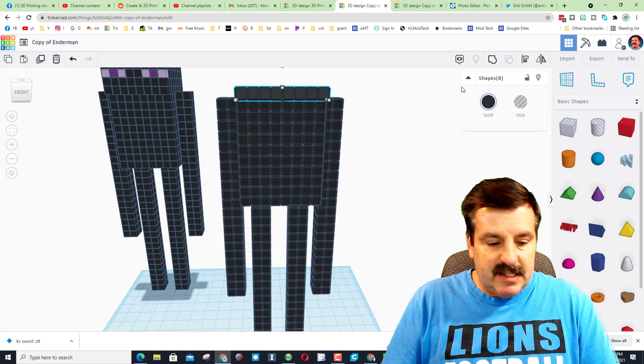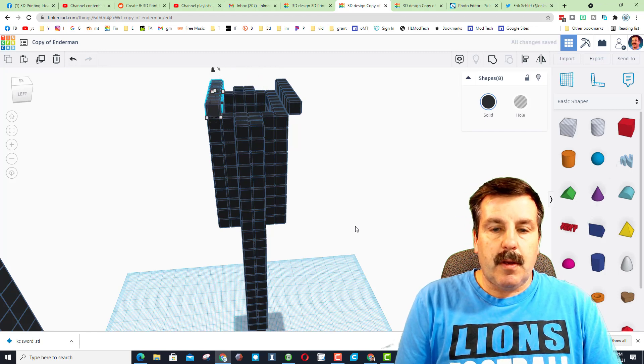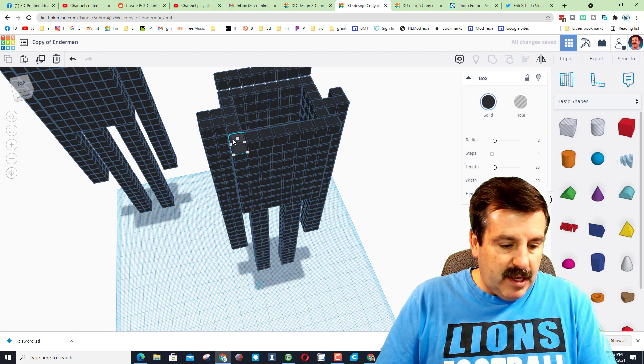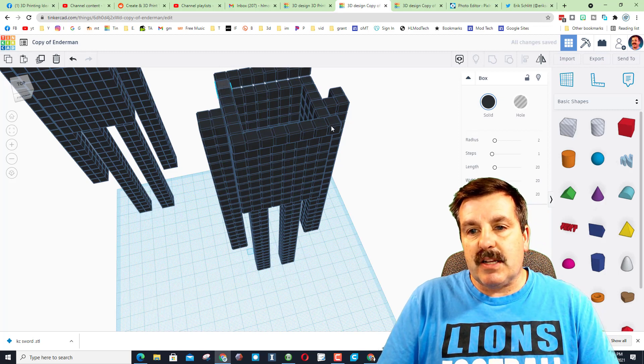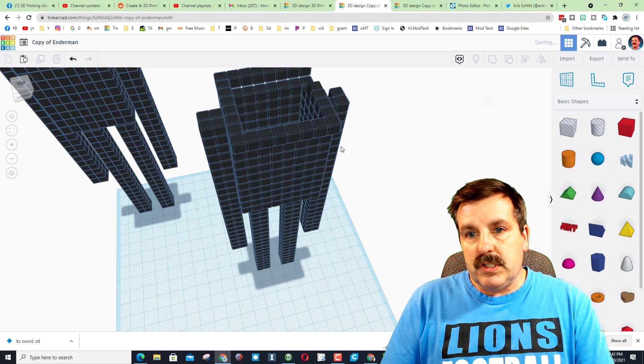Do Control D on these eight and use the arrow keys to nudge them back - remember we go one past. Then fill in this chunk with a Control D, nudge, Control D, D, D, D. It's just about as fast as the trickeration once you get the hang of how to build like this.